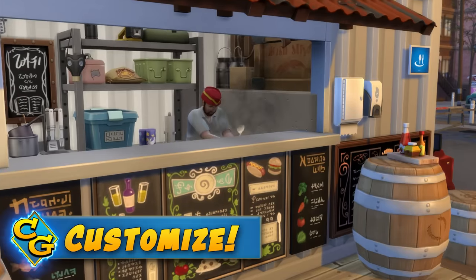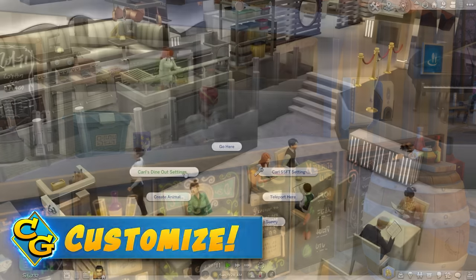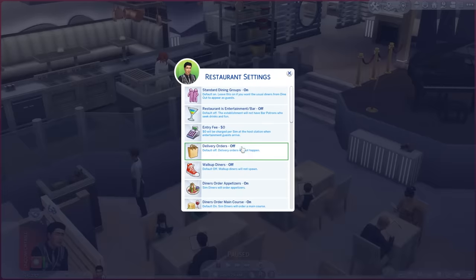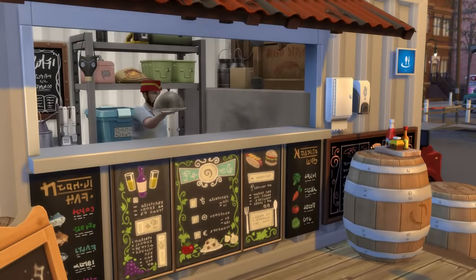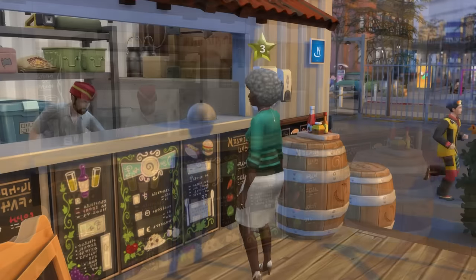Something new and highly requested in version 4 is that settings are done on a per restaurant basis now, so you can design each of your restaurants with a particular feel to them. Make one a fancy place, another a burger joint, and another just a bar.